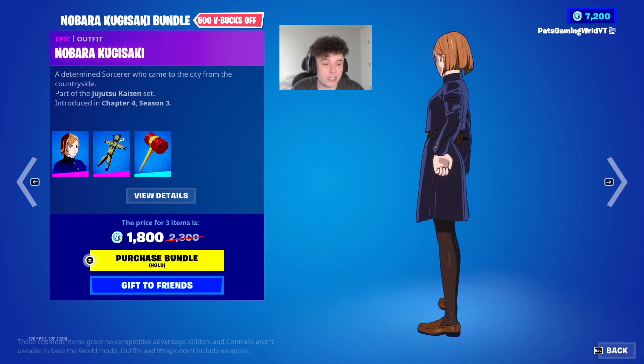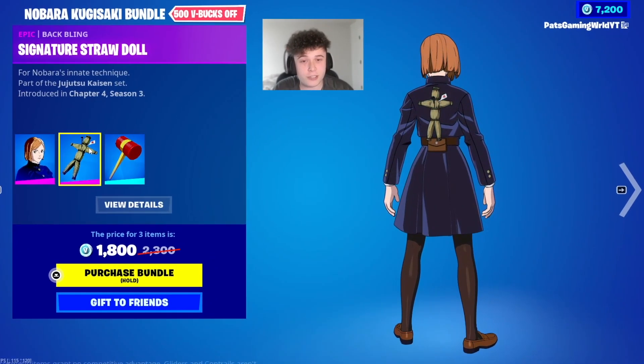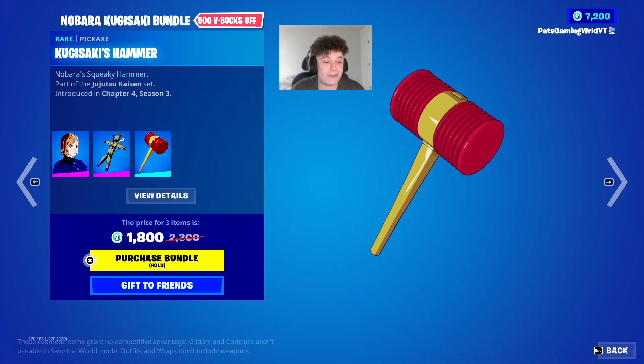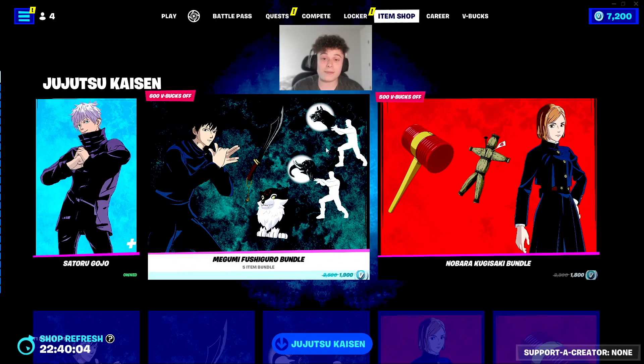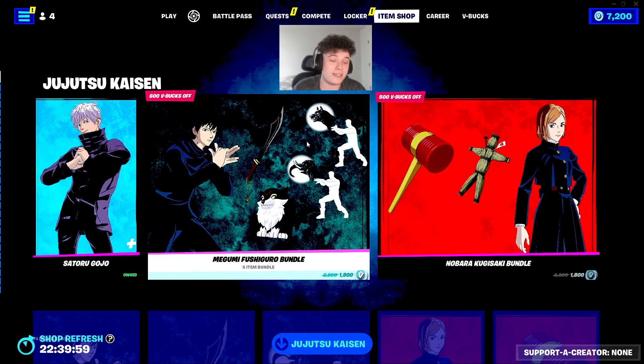Nobara Kugisaki — she's actually pretty clean, I like the fit. She's got a signature straw doll. Make sure you don't cross her side. And Kugisaki's hammer — this looks like you're just gonna bash someone's head in multiple times. I mean, what is this? Is this a kid's toy? And that wraps up everything in the item shop for this collab, so if you want to head over to the item shop, cop yourself some of these skins.